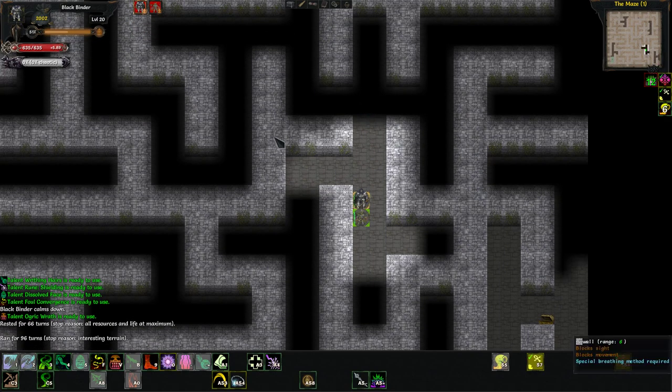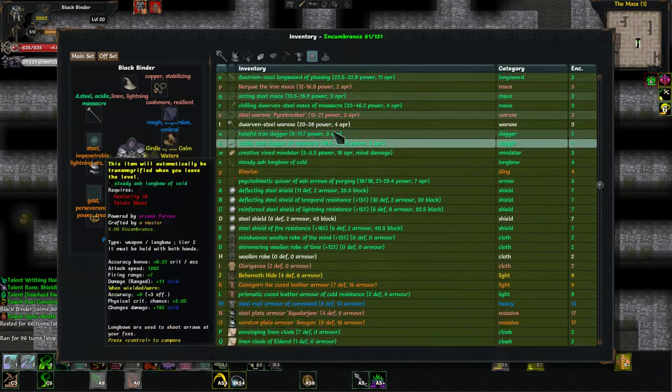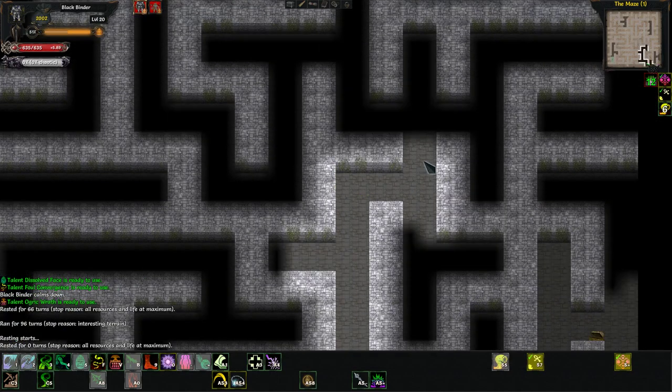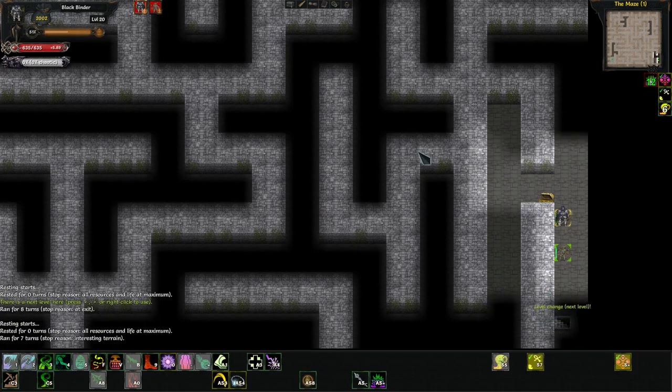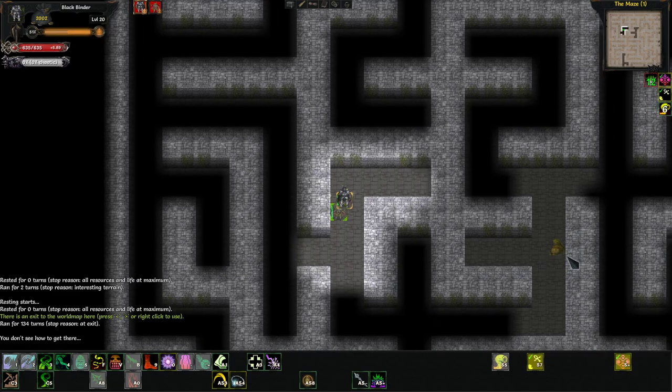Behemoth's Hide is a decent leather armor early on — it's got a big amount of hit points if I remember right, but I never use it. 45 life — not bad. Gives you a size category too, I think. Where's that sack? Let's not forget to open that — these can be really good.